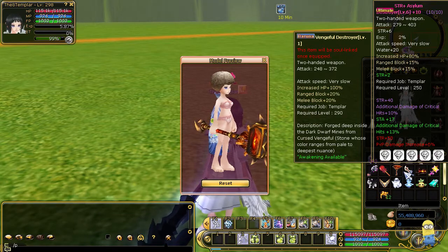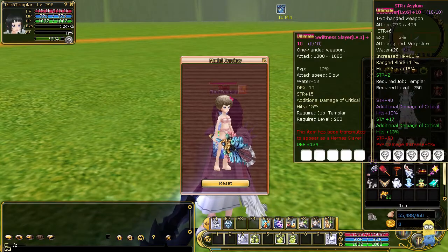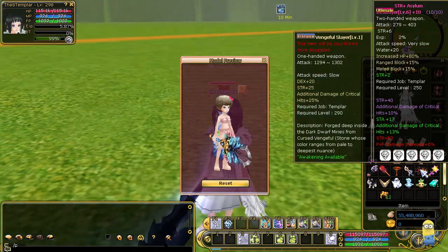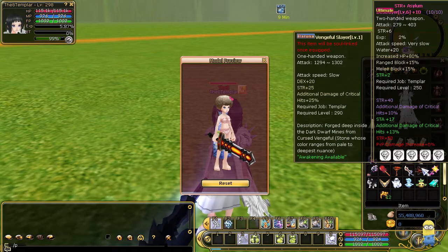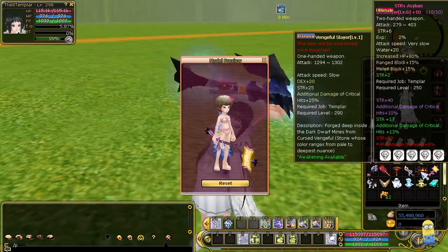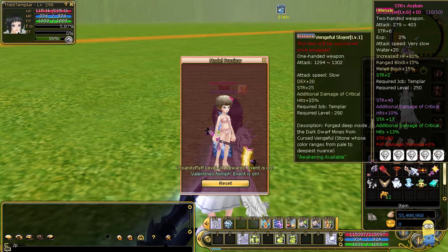Then you can get a swiftness slayer which looks like that — it's been transmuted to something else, the original swiftness slayer has a different look. And then you can get a vengeful slayer which looks nice. This weapon is a one-handed weapon — you can get it as a slayer and you can transmute it over your normal weapon, but it has to be a sword. Then there's the ultimate legendary big axe that you use for leveling, which I used as well.